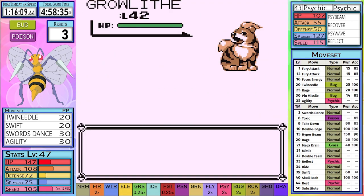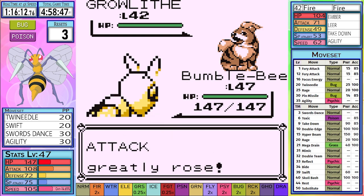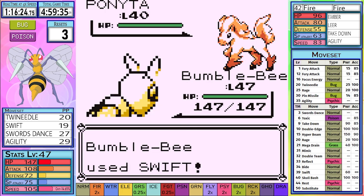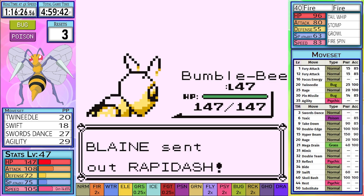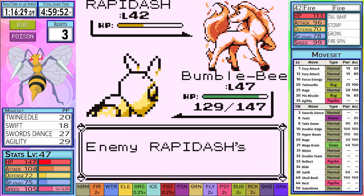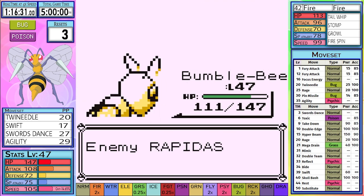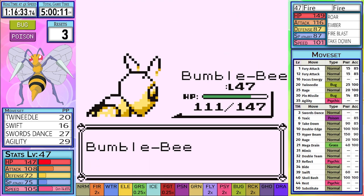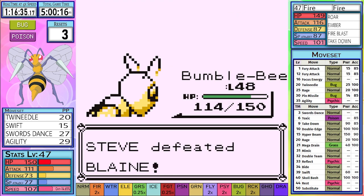This brings us to Blaine, which is typically a roadblock based on wherever we level up. I set up three Swords Dances and one Agility, saving the other two for later, as we get through Growlithe relatively unscathed. Ponyta then also goes down in one hit. Rapidash would have gone down in one hit if it weren't for a critical hit, but it's okay, as he only uses Fire Spin and we outspeed getting to go next. Thanks to no level up, we're able to take down Arcanine in a single hit as well, earning us the Volcano Badge.